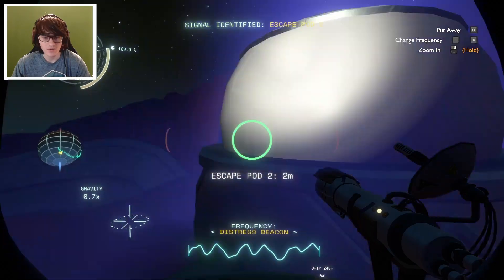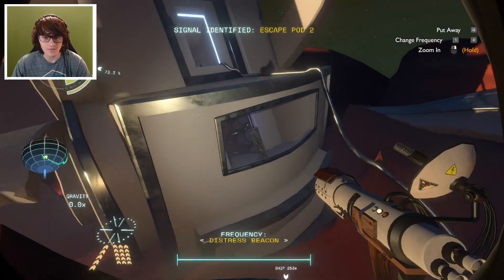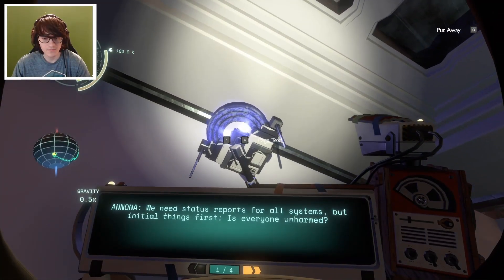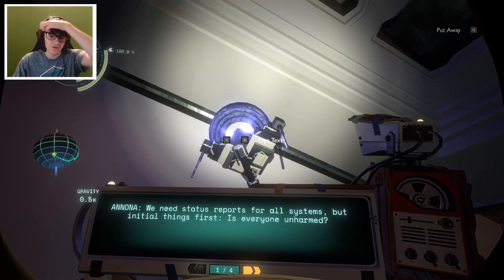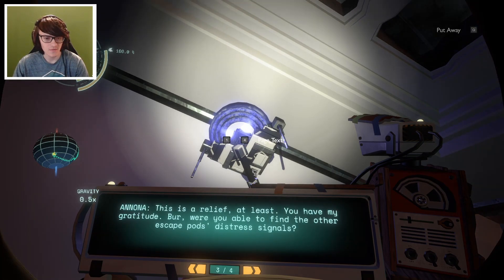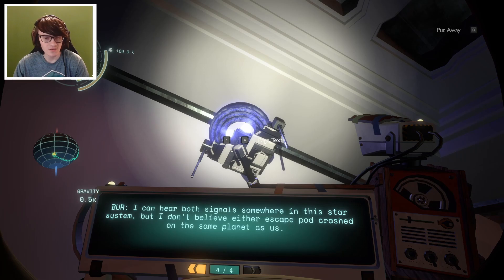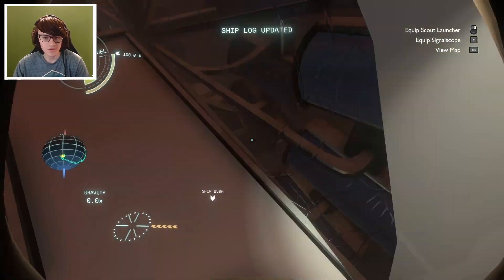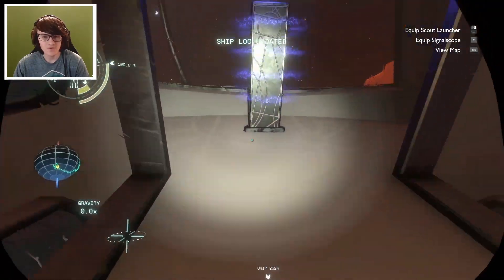We've identified it as escape pod 2. Let's go inside - maybe it'll refill my oxygen? We need status reports for all systems, but initial things first. Is everyone unharmed? Our escape pod's passengers are afraid, but physically well. Everyone survived the crash. This is a relief at least. Were you able to find the other escape pods' distress signals? I can hear both signals somewhere in this star system, but I don't believe either has crashed on the same planet as us.